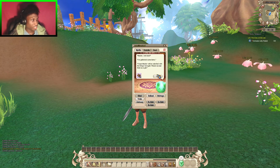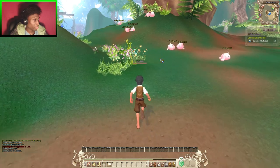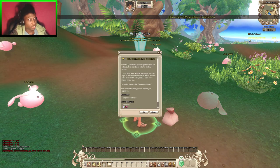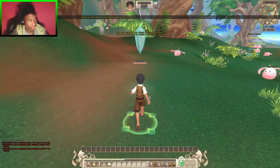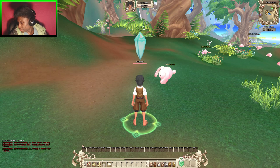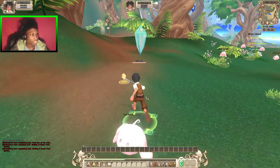Our buddy is done looking for stuff — he got the rocks. We got one more rabbit we need to find. I'm gonna try and move my camera and everything down so you guys can see. There we go — now you guys can see my HP and everything, and we're good to go.